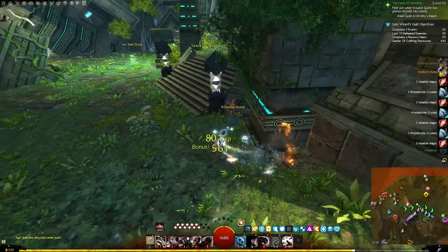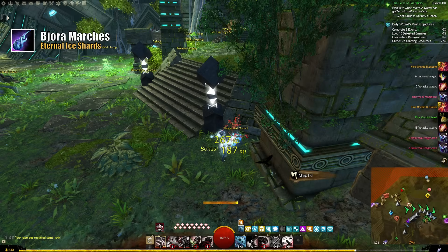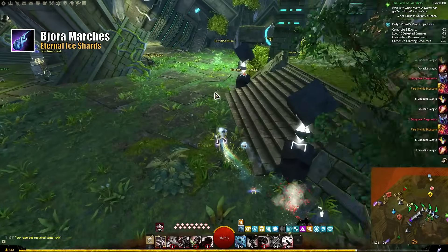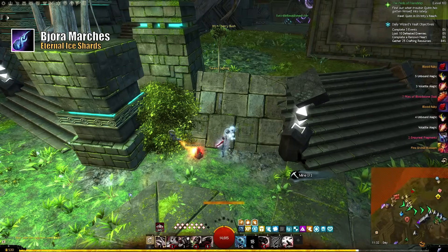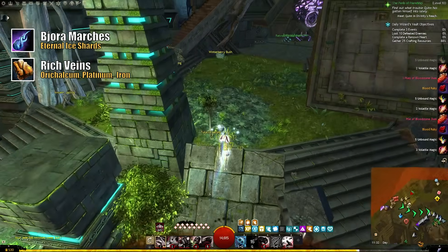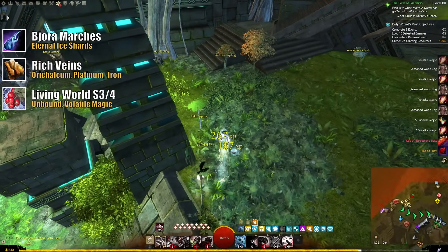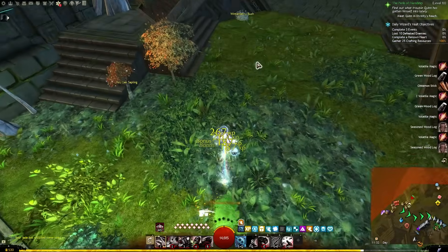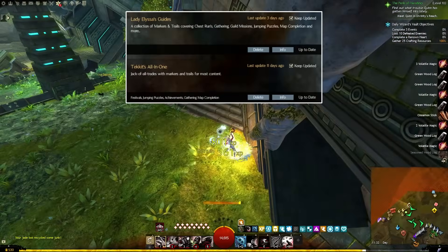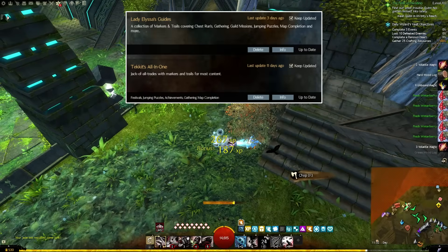If you like gathering, the next map you want to hit is Buora Marches, which will net you a considerable amount of eternal eye shards, as well as chests to open along the way. After that, I would either recommend doing a run of all of the rich orichalcum, platinum, and iron veins, or maybe any of the living world season 3 and 4 maps. Finding an efficient gathering route might seem near impossible at first, but both Ticket and Lady Alyssa have some great routes for you to follow with the pathing module in Blish HUD.